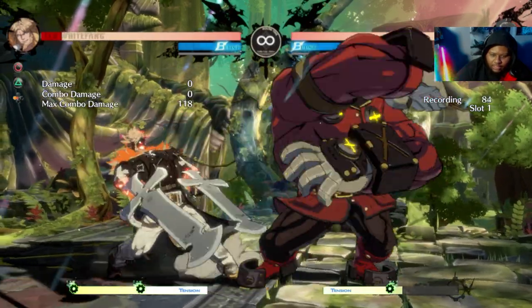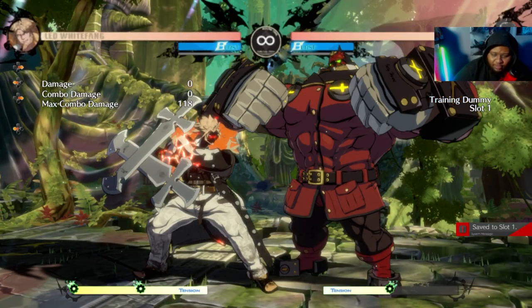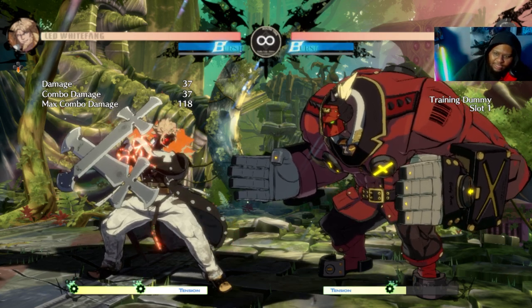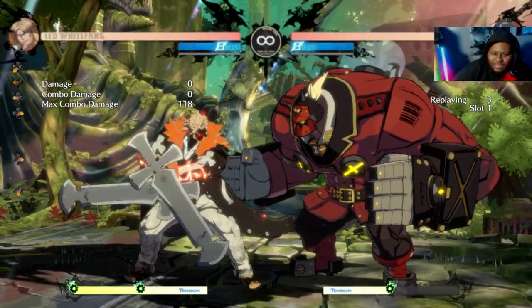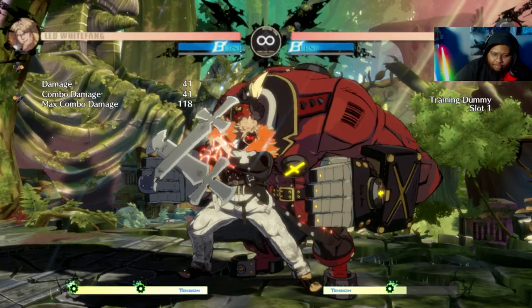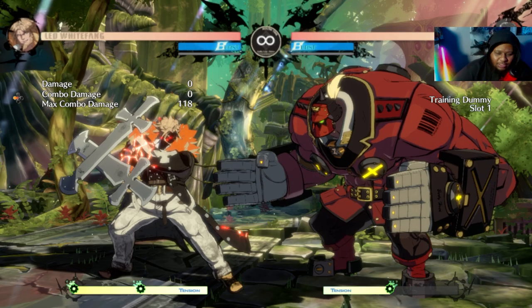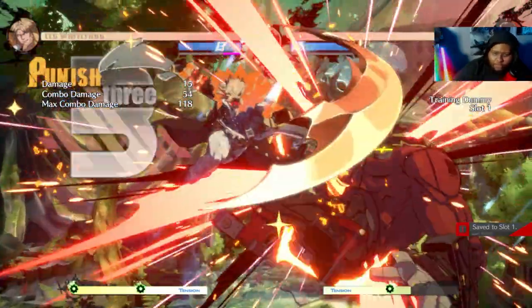If you can visually react to Slide Hit, instead of pressing up-H for DP, you can go for 2D to punish it. So he doesn't really have a way to mix you up to stop the DP. Even Hammerfall — the moment he tries to connect his two fists is where the armor goes away, so you can DP and punish his Hammerfall. Unless they have meter — I wouldn't try it against a good player then.